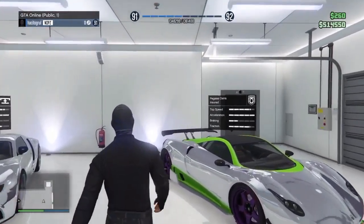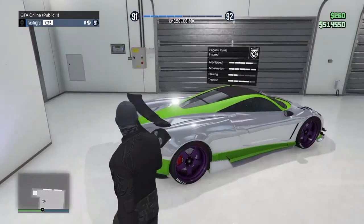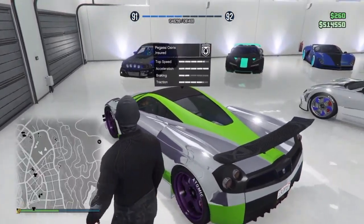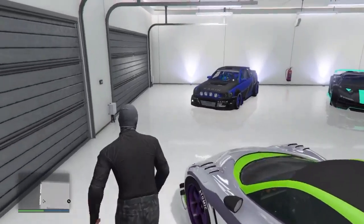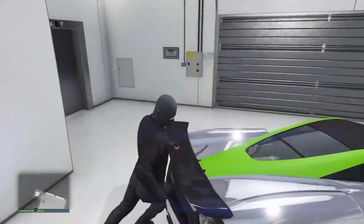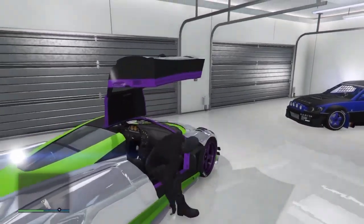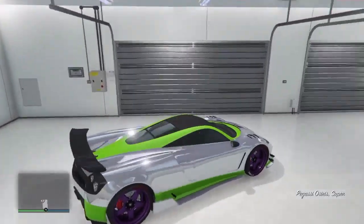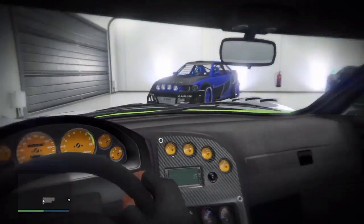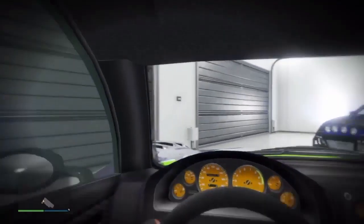This is the Pegassi Osiris. I think it costs 1.5 million dollars. It's pretty fast — I think it's the second or third fastest car. Pretty OP car, it has pretty nice acceleration. The door is pretty good. It's a pretty silent car to be honest. The inside is pretty basic.